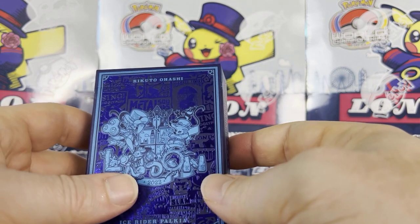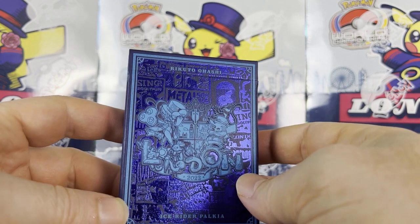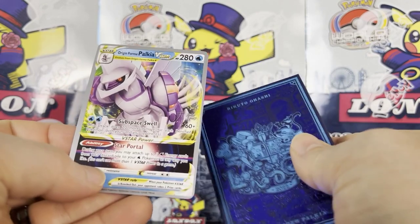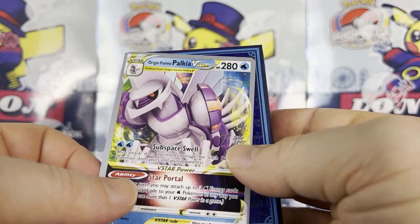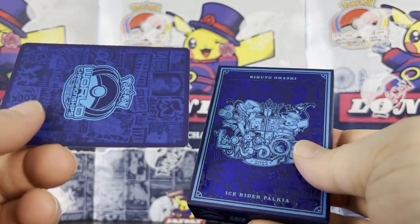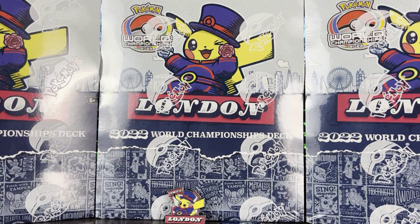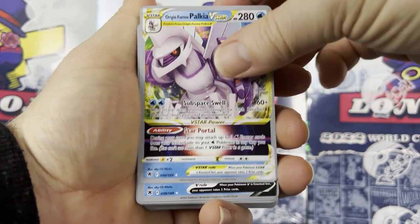Generally the only difference between the shared trainer cards would be the player's signature on the card itself — you can see his signature here. But now, not only is the signature different, but also the color of the card back, which I think is really cool. There have been 16 years of World Championship decks before this one and they've never done this, so I think it's a really exciting change.